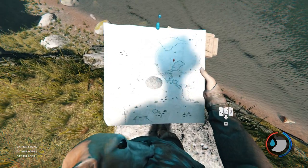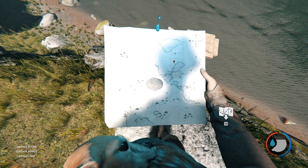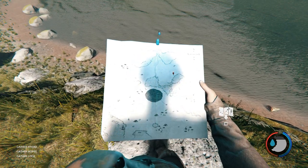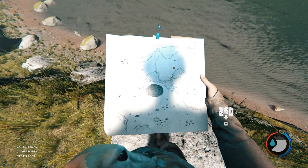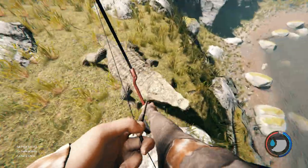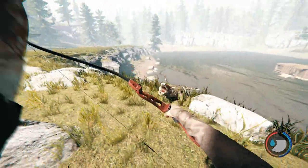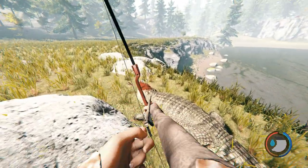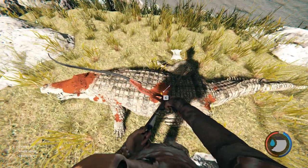We are right here on the map — a little bit west of crocodile lake — and the cannibal camp known as the crocodile lake camp is in that direction. As you can see there's a crocodile right here, come say hello to us. The reason I chose this location is because all around this lake there are tons of crocodiles.